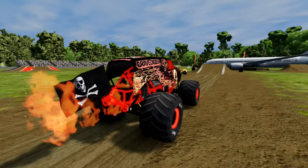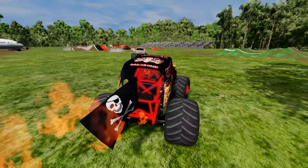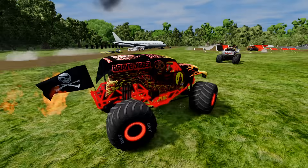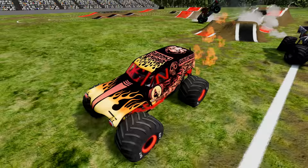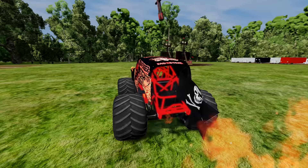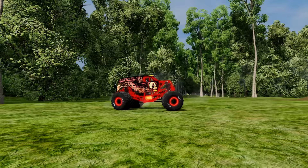Now we're at the obstacle course! He's approaching the ramp — Grave Digger Fire with the big time air! What a smash to the camper! He goes over the crush car! Check it out — there's a zombie monster truck right in front of Grave Digger! He's still going for the ramp — Grave Digger with the big time air, and he completely jumps over that zombie monster truck!